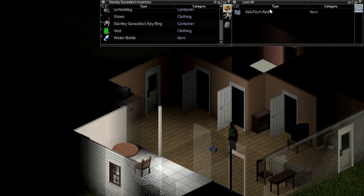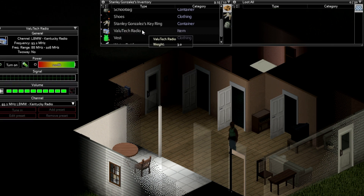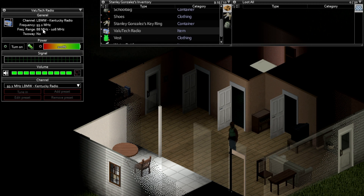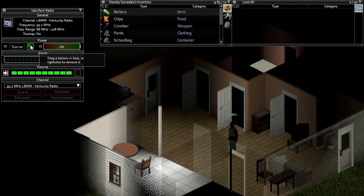Let's check our radio. Maybe we need to put a battery in here. There we go — got the radio window. So we're currently tuned in to LBMW Kentucky Radio at a frequency of 93.2 MHz, with a range of 88 to 108 MHz. Not a two-way radio. It's got a battery in there — we can remove it by dragging it in. Nice, it shows us the battery strength. The volume is turned all the way up, and we can even wear headphones — that's really cool.